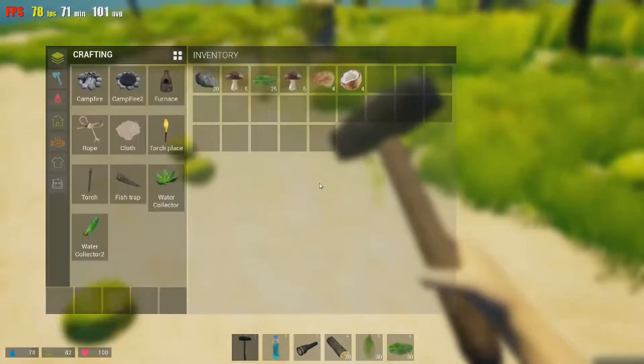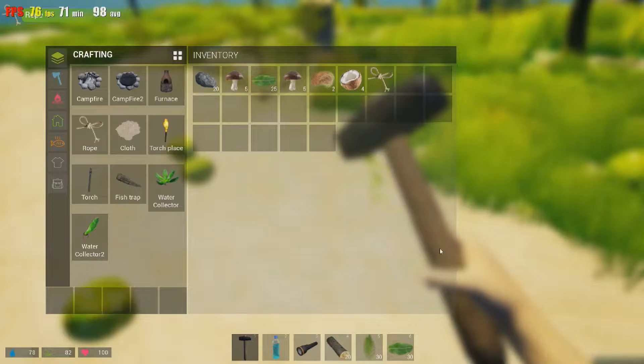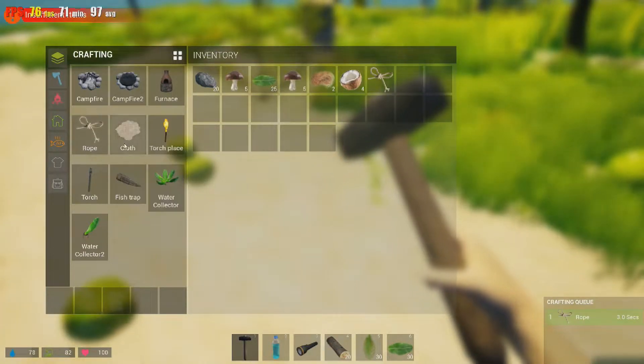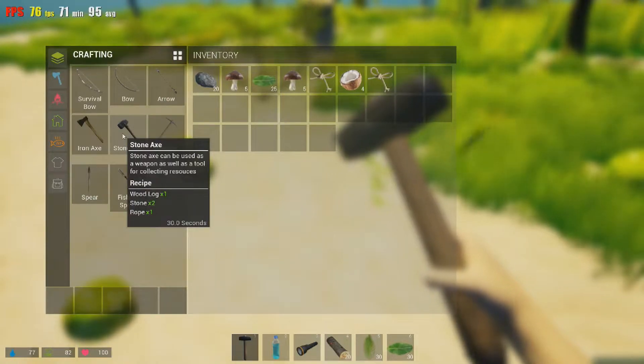Excuse me — I just woke up, so I'm sorry if I start yawning. Let's go ahead and do rope. There is a quick crafting queue, and depending on the item, some of these don't take very long. Some of the bigger items take like 30 seconds. Let's go ahead and make a stone axe. There we go.